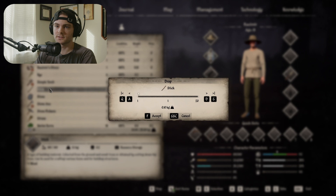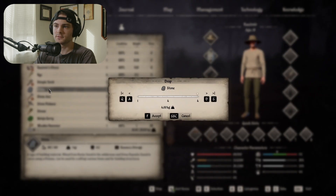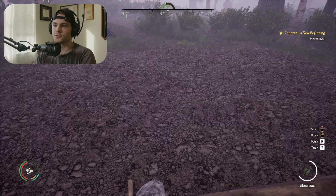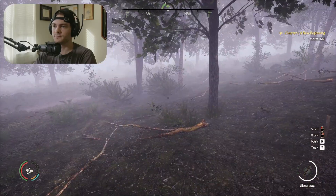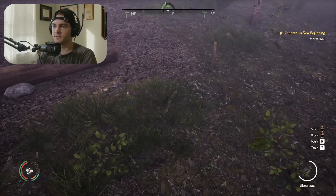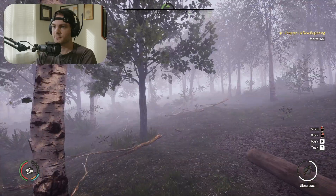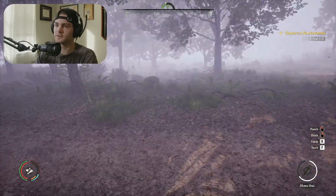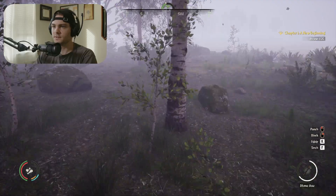Drop all my sticks, drop all my stones. Oh, I need straw — stay there, there we go. When I have everything in my inventory that I need, let me grab these because they're gonna roll away. I'll just be able to build it. So I need to find straw — where would I find straw?